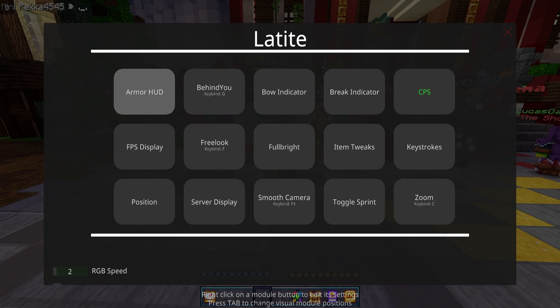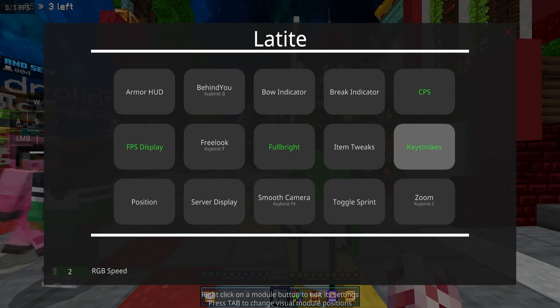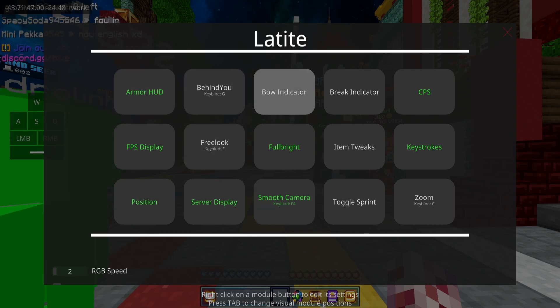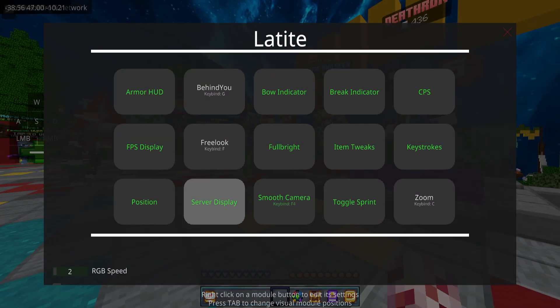I'm not gonna lie, I'm not the biggest fan of the GUI — it looks quite big — but it shows you all the basic options this client has to offer: armor HUD, CPS counter, FPS display, free look (which we're not allowed on this server), full bright, key strokes, smooth camera, toggle sprint, and zoom. I'm literally just gonna turn on all the options because why not.